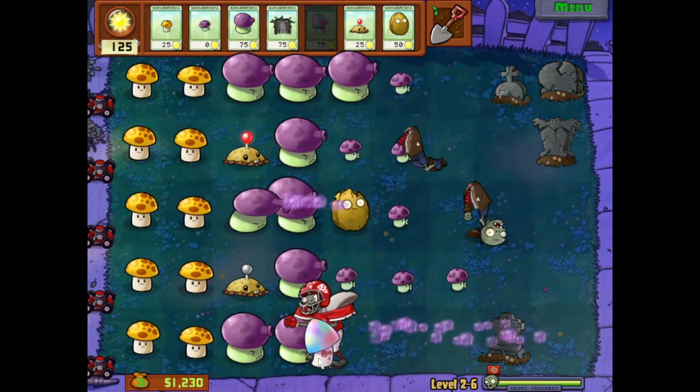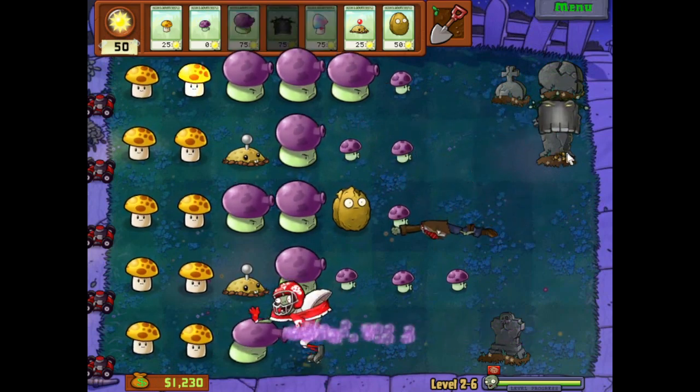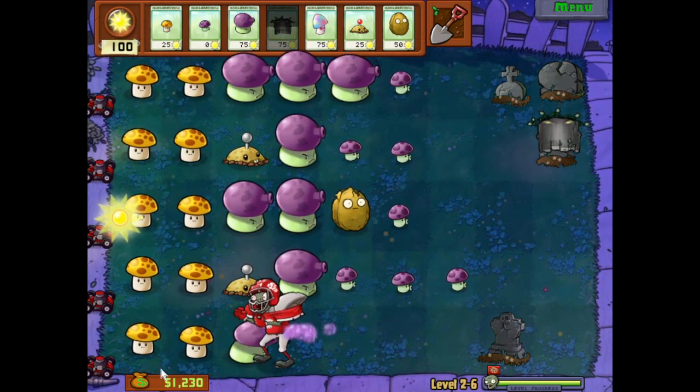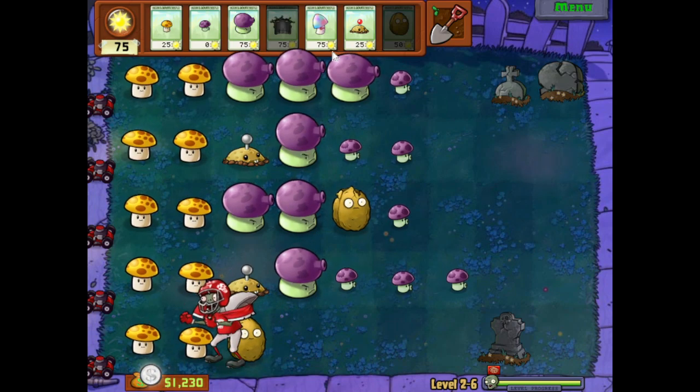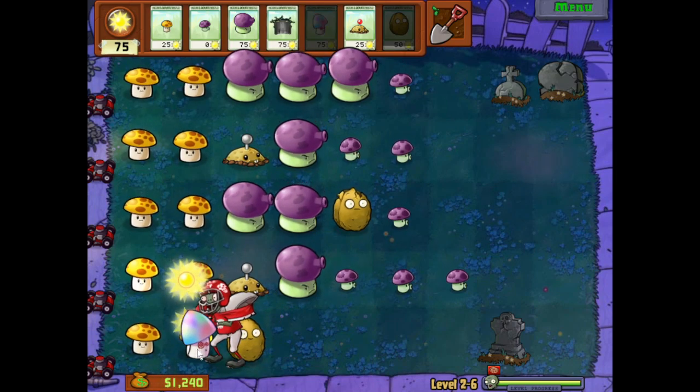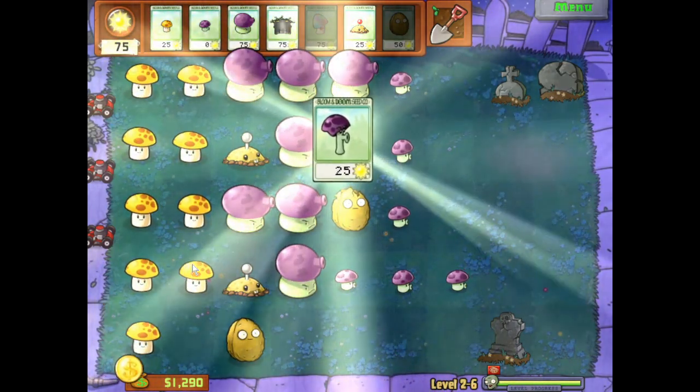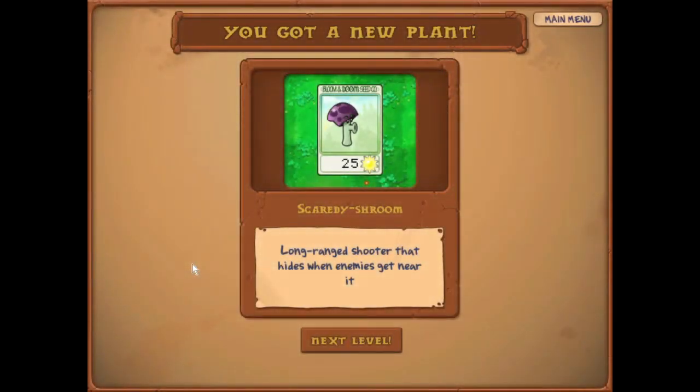Oh hello, I might just get rid of you in a minute if I can, hopefully without any problems. Hang on, eat this — nope, you missed. Fine, I'll take you out now. Take that, there we go! Our new mushroom is a scaredy shroom — a long range shooter that hides when enemies get near, so it won't attack anything that's eating it. You want to have these close to the house so that they can shoot all the way down the row.